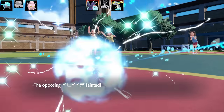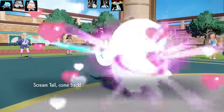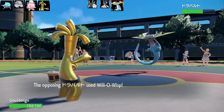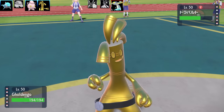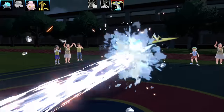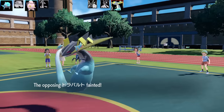I dominated Toxapex with Scream Tail's physical set. Sensing a Will-O-Wisp coming, I swap to Gholdengo with Good as Gold — which makes it immune to status moves, similar to Purifying Salt. This is a troll set with Toxic Orb, Trick, Recover, Metal Sound, and Steel Beam. I hit Dragapult with Steel Beam, then take a Fire Blast — resulting in a double KO.